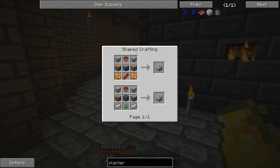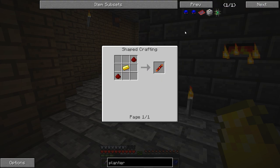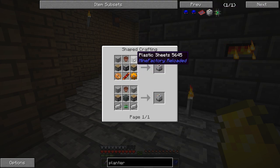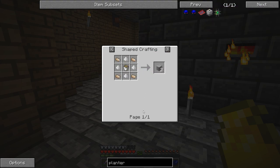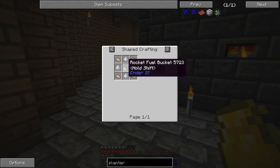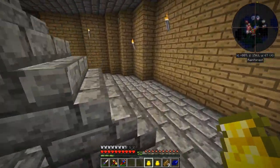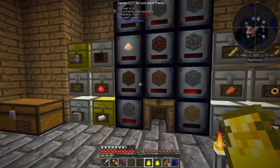The planter's not too bad at first — it looks pretty reasonable: machine frame, basic, copper gear, all this good stuff, pretty easy. Then you look at plastic sheets, and to get plastic sheets you need compressed sawdust, raw plastic, and rocket fuel from EnderIO. That's a little tricky.